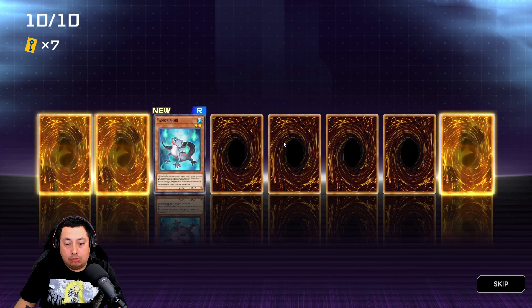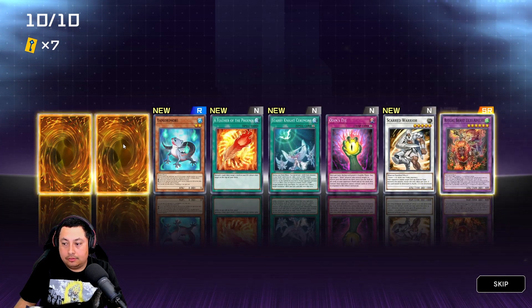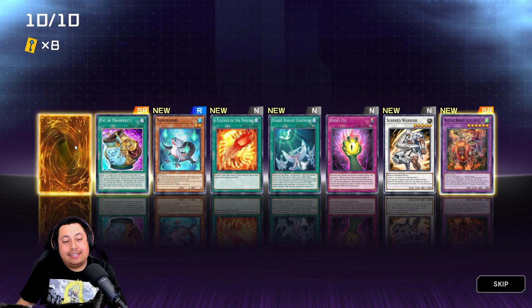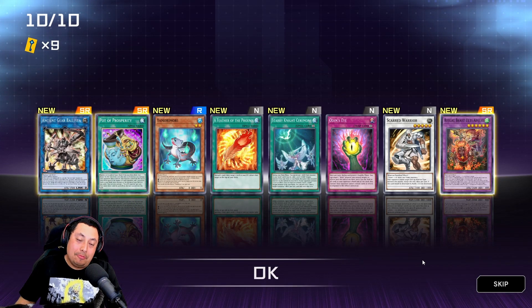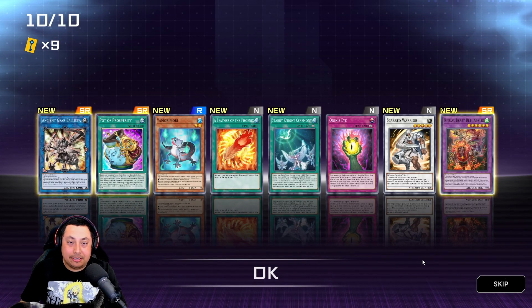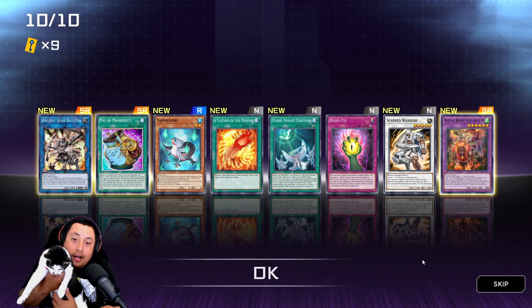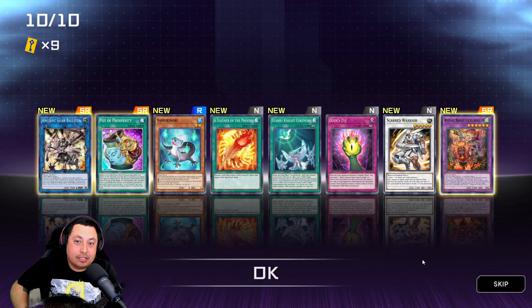Last pack — let's get it, something good. Pot of Duality, let's go! Oh dang, it is a good pack. Pot of Prosperity — oh I thought I got it! I hope you enjoyed that, I got some pretty good cards and my cat helped me open them up. Don't forget to subscribe, like, leave a comment — see you on the next one, peace!